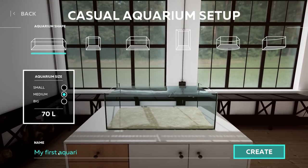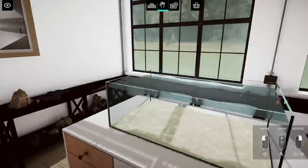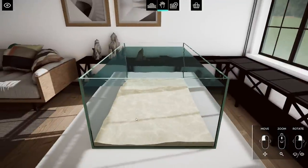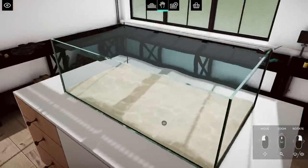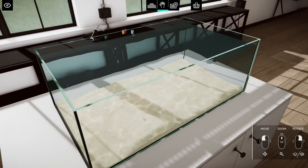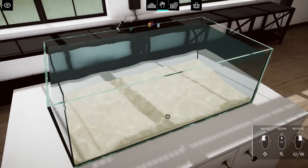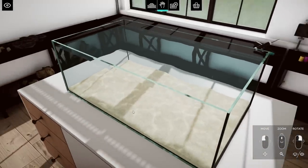Enter aquarium name — I'll just call it 'My First.' Let's go and create one. How are we going to move? We can zoom and rotate. I'm not really sure how the move button exactly works — nothing happens when I click it — but I think we can manage with the zoom and rotation.